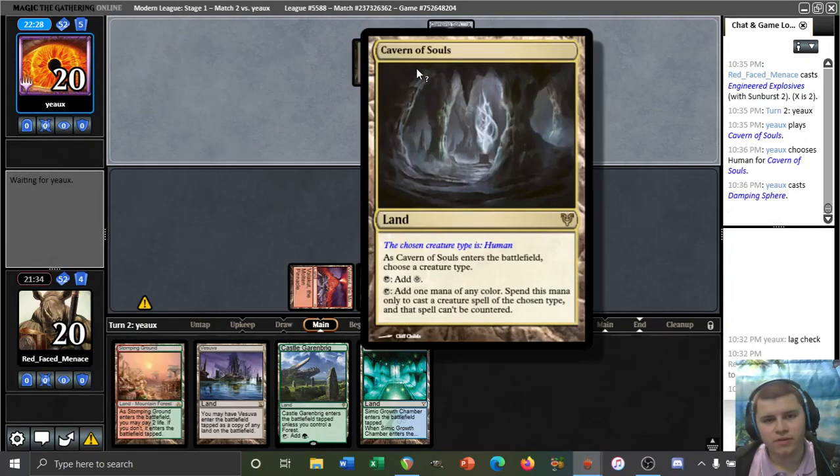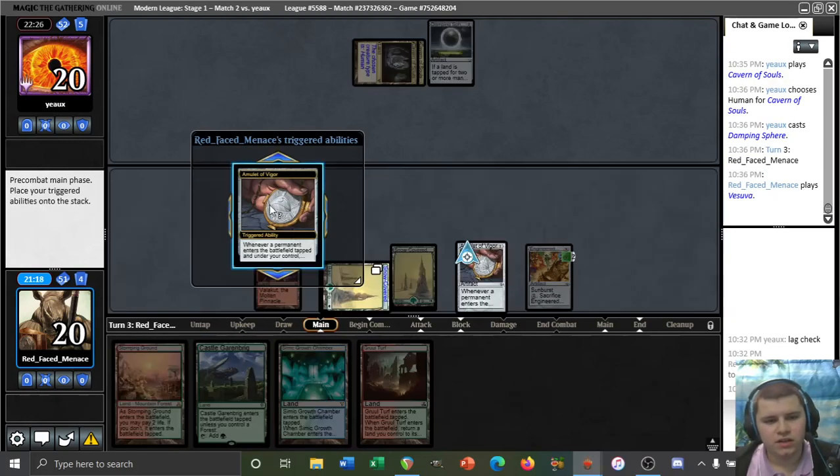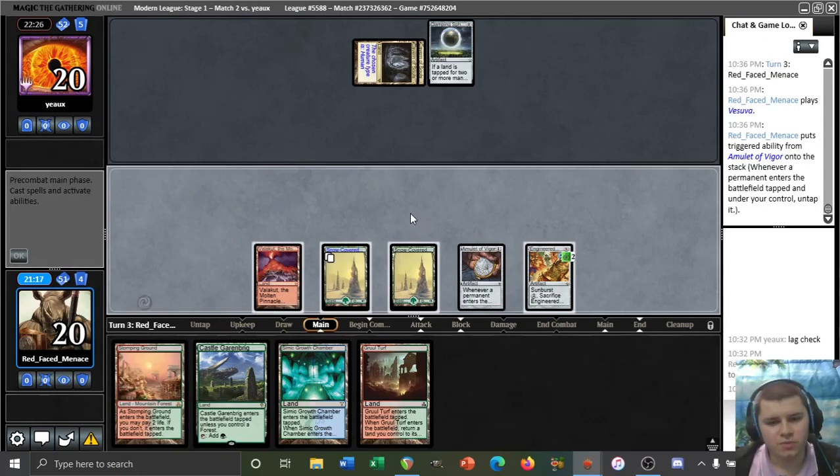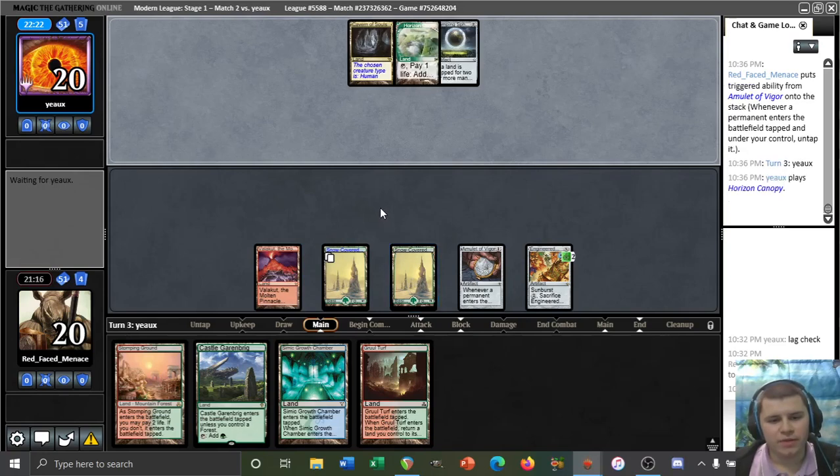We can't counter our opponent's human spells, whatever shall we do. This Damping Sphere is quite annoying since we do have multiple copies of bounce lands in hand, but that's okay. I guess Vesuva is a good one here — let's play Vesuva copying our Forest. It's possible for some Humans opponents to be playing Magus of the Moon; I've encountered that in the past. This helps us play around that a bit.